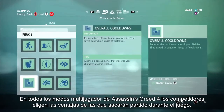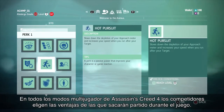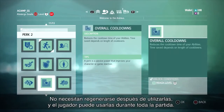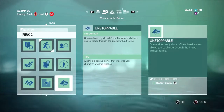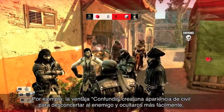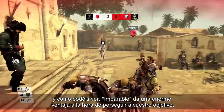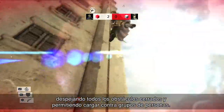In every Assassin's Creed 4 multiplayer mode, competitors choose perks to give themselves a gameplay advantage. Perks are very valuable and nearly impossible for enemies to detect. They don't require a cooldown period after use and are yours for the entire duration of the game. For example, the blender perk creates a civilian look-alike to confuse your enemies and allow you to hide more easily. And as you can see, the unstoppable perk provides an extreme advantage when chasing your target, opening all closed chase breakers and allowing you to charge through the crowd.